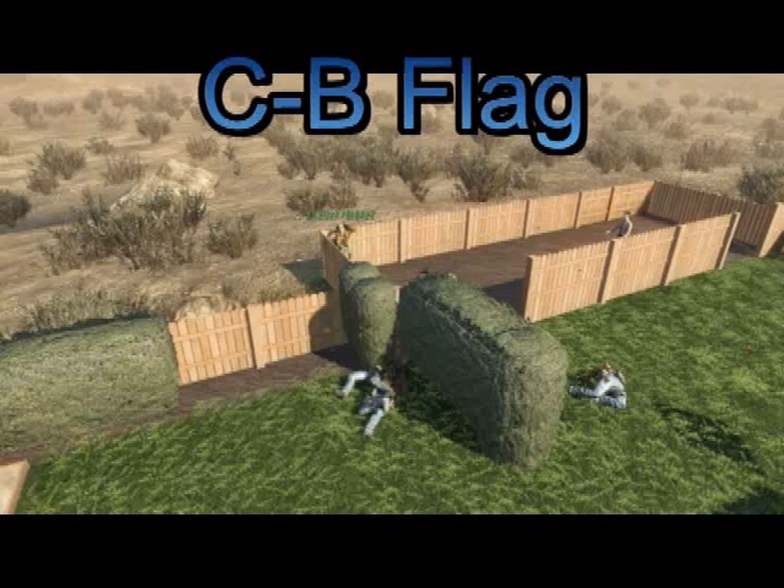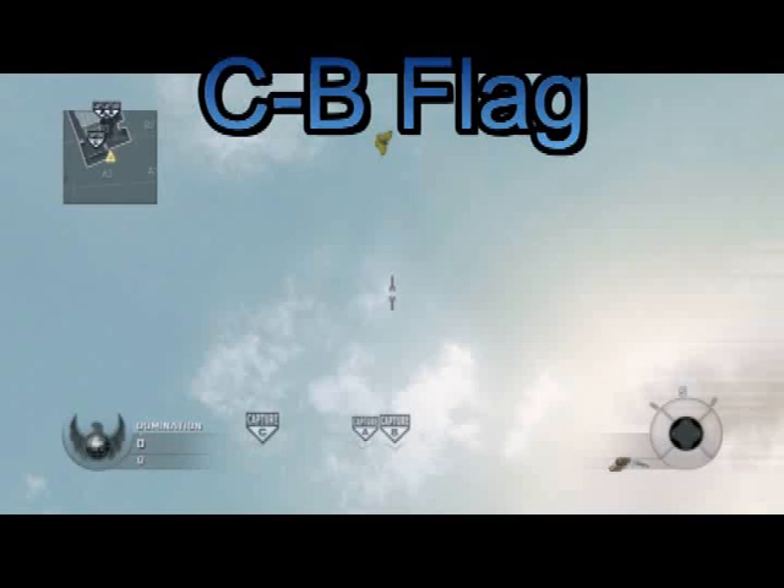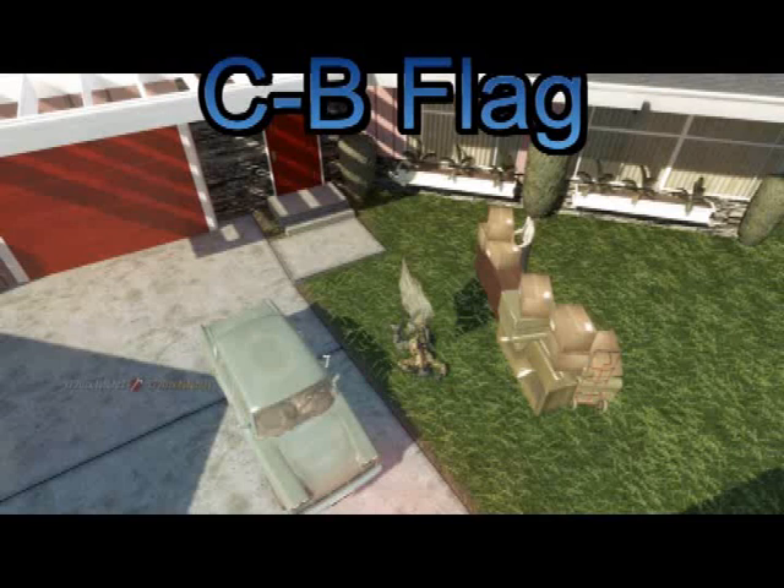C to B — jam yourself behind that bush in the corner, better hidden. Aim straight up in the air at B, because it takes a really high angle for this, and you'll get him straight behind the boxes, directly on the flag.